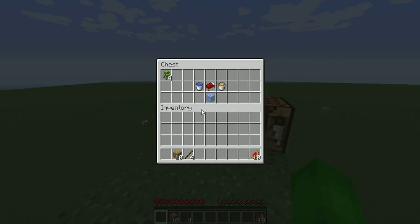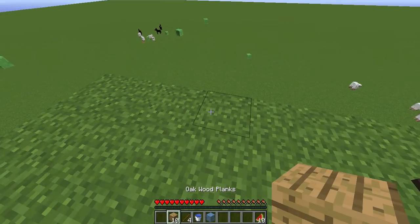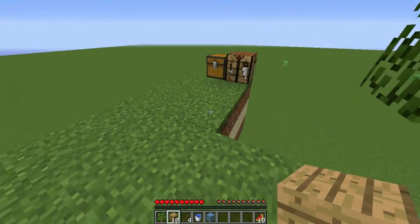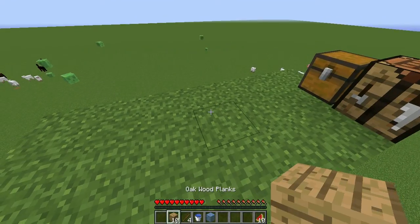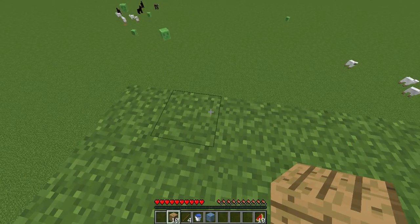On to what I was doing — I'm going to build the infinite water generator. I'm going to need some building blocks for that, that's why I got the wood. Anyway guys, I'm going to get back to the water generator business.